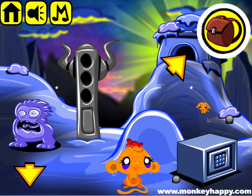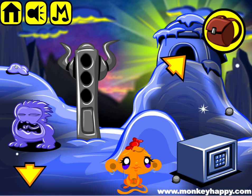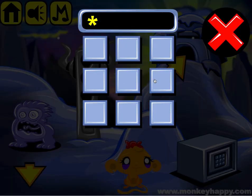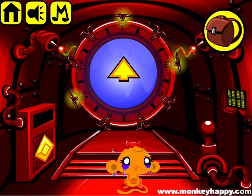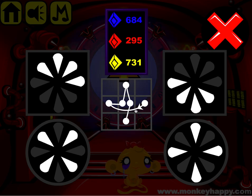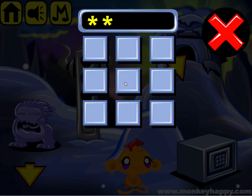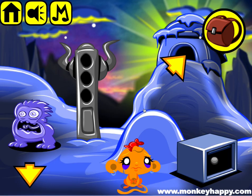Now we pick up more of these little marbles all around the place. This dude wants some ham. This clue is actually a six-digit number and we can see it here - it's 645258.